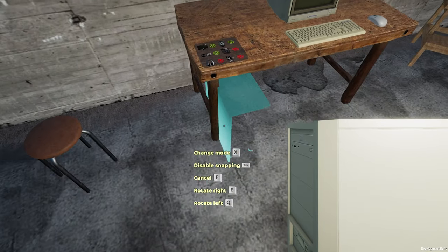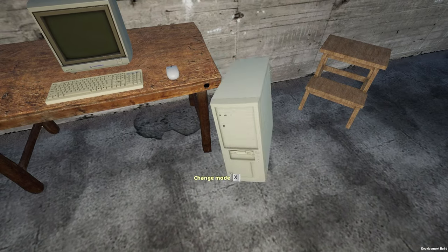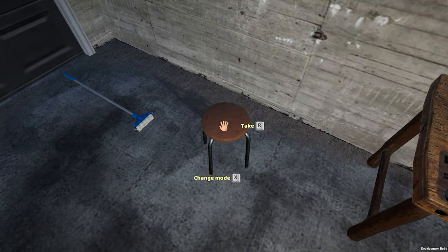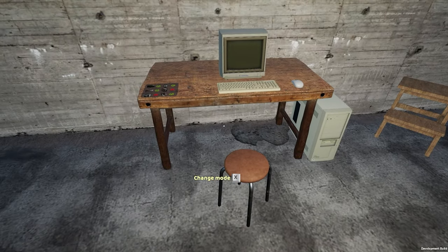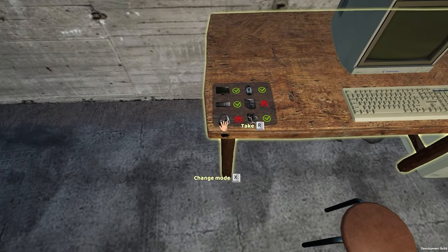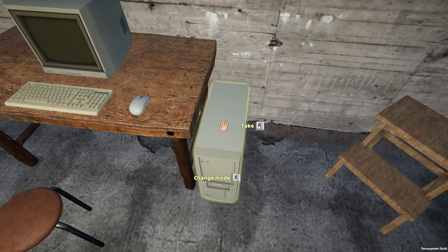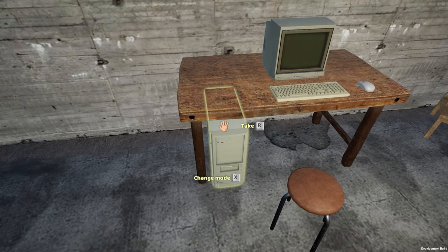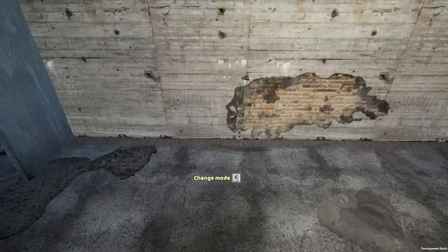Where do we want to put the tower? Maybe off to the side — there we go. And then we can grab our stool and place it. It's not pretty, but it works. It wants the PC under the desk — that makes more sense anyway. We'll throw it on that side. It looks like there are headphones missing — I'm guessing that's something we're going to go out and get.